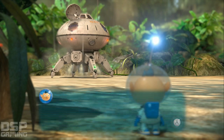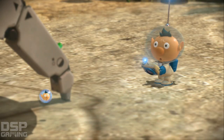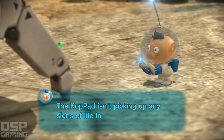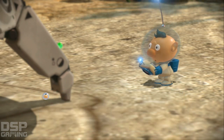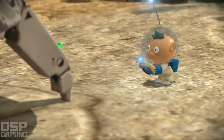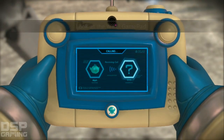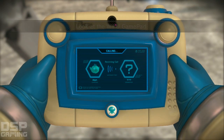Here it is — the SS Drake. The CopPad isn't picking up any signs of life in the immediate area. What am I supposed to do now? Incoming transmission — what could it be?